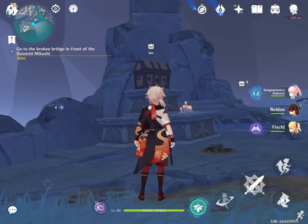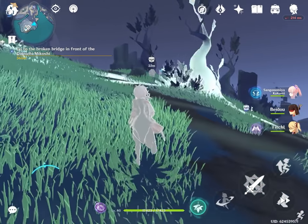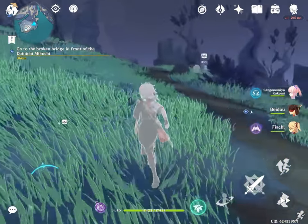Tip 1: Even though it kinda sucks, you can use elemental sight to spot interactable objects. I personally don't like it, but I know it can be pretty efficient when used properly.